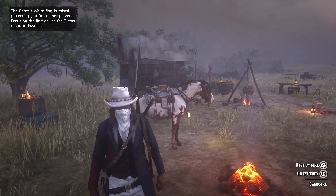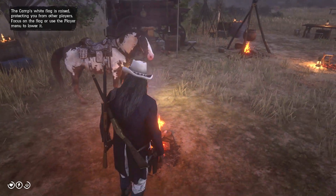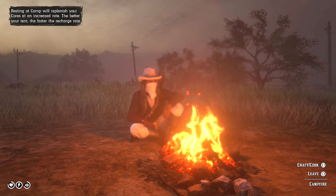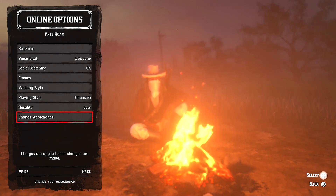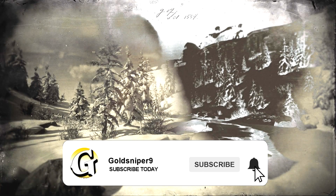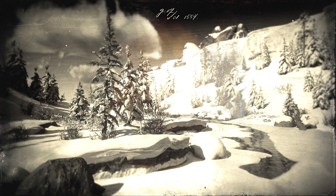Alrighty guys, so once you have made your way over to your campfire — it does not matter what campfire you do have — once you do make your way over to your campfire, what you are going to want to do is simply just sit here for a little bit, then press left on the d-pad, head down to online options, and then you are going to want to change your appearance. And if you guys have never changed your appearance, it's going to be free. So I'm going to speed this up and I will talk to you guys once we get inside the creator.